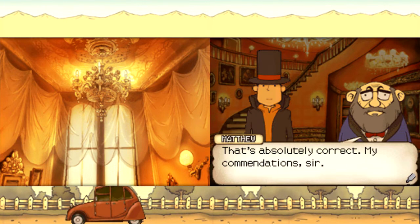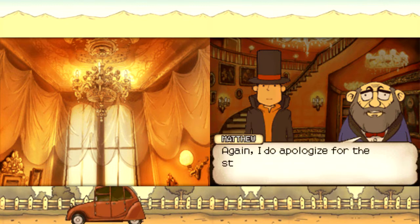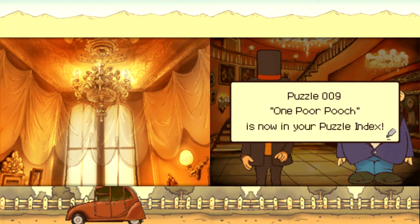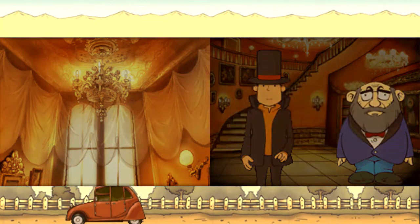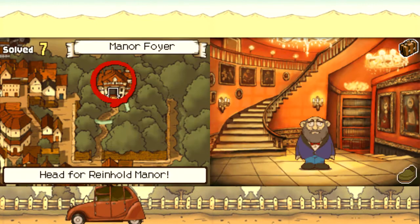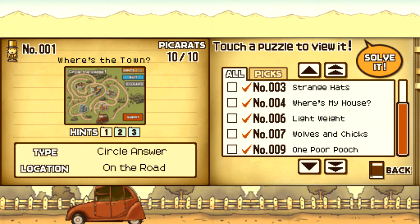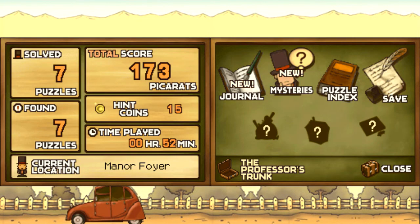That's absolutely correct. My commendations. The car flattened the poor dog — let this be a lesson to be aware of your surroundings when driving. Now please walk this way; we mustn't keep Lady Dahlia and company waiting. I'm curious — I want to check the puzzle index to see if I have puzzle eight. So we go into the briefcase — puzzle index. Yep, we did end up skipping number eight. It must have been somewhere in the city.